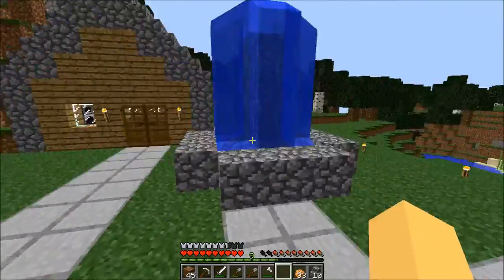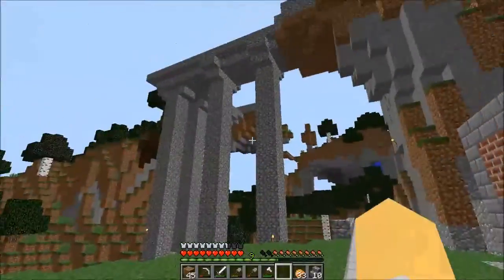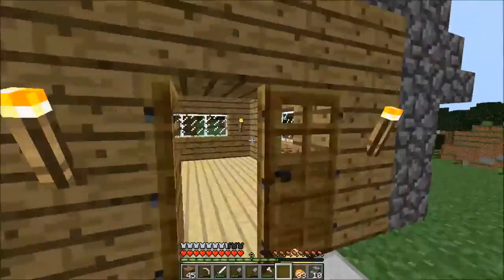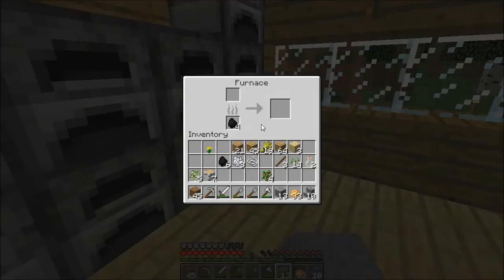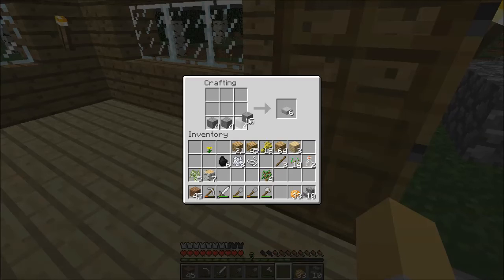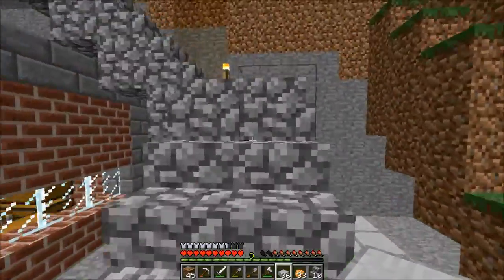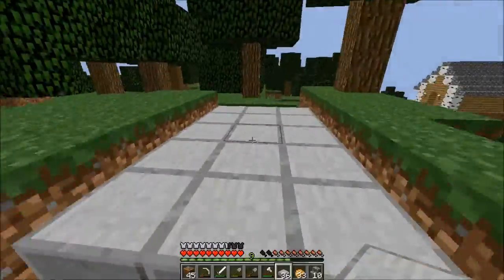Hey guys, welcome back to Minecraft episode 48. I'm back and I did a little work off camera — I didn't change anything up there and I don't think I'll touch it. I mined a bit more stone and smelted it all. I also collected the stone I had smelting and made some slabs, but I need to make more because I placed them all down. I'll show you where I started building the path.